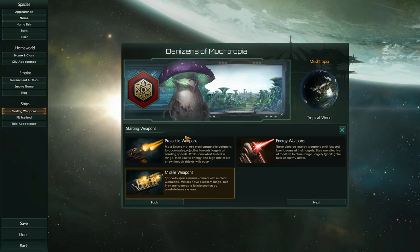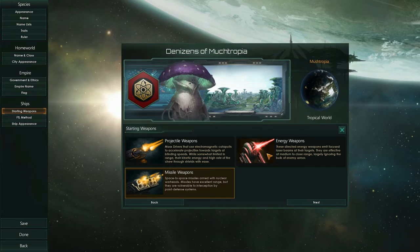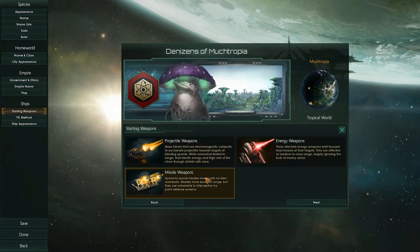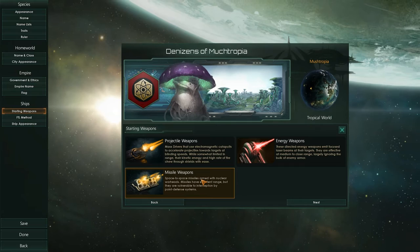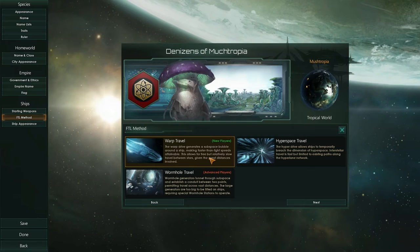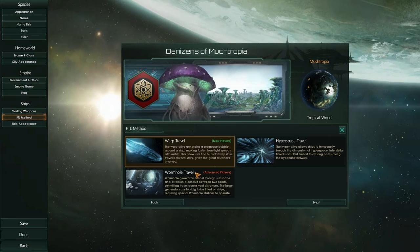Our starting weapons — here we get exciting. We can have projectile weapons, missile weapons, or energy weapons. Energy weapons sound kind of cool — these directed energy weapons emit focused laser beams at their targets, effective at medium to close range, largely ignoring the bulk of enemy armor. Or missile weapons — what kind of weapon would a mushroom use? I'm going to go with missile weapons. Since warp travel is recommended for new players, I think I'm going to go with that, though there's also wormhole and hyperspace travel.